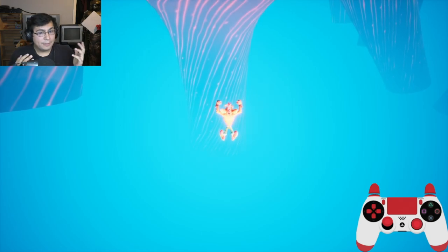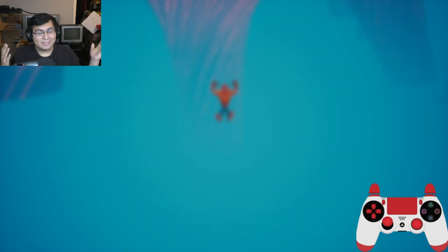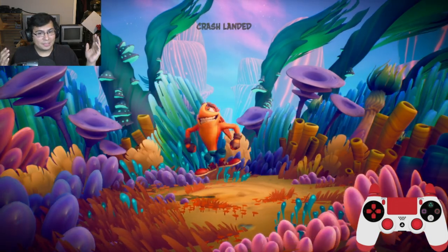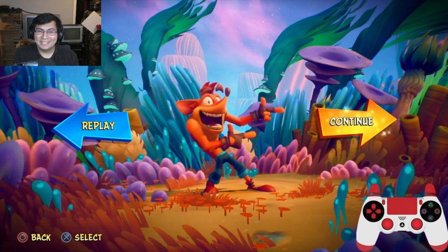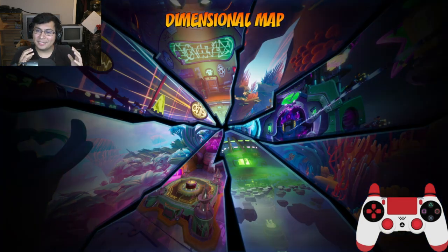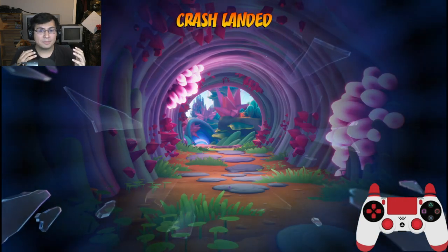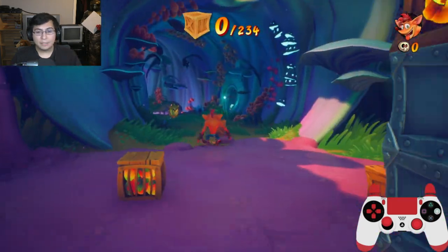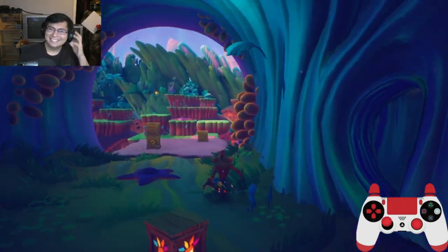And then we just pray and hope we land it — and success! That is how you do the Crash Landed skip. Hopefully this helps you out. If not, let me know in the comments and I'll try to explain more. This is a very difficult skip to explain — there's a lot that can go wrong and many things I didn't cover, but through experience and grinding out attempts I've gotten somewhat consistent at it. Thank you for watching!